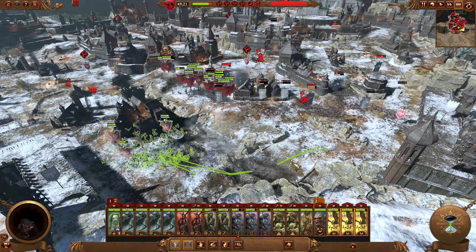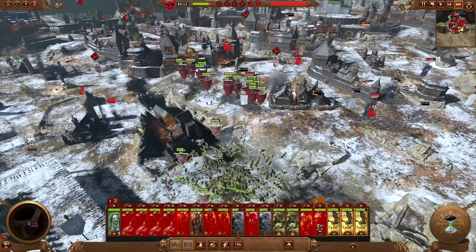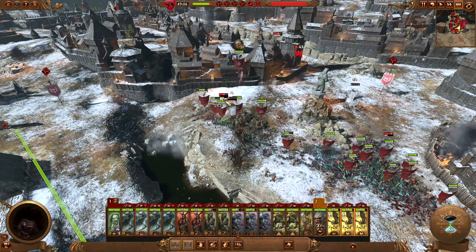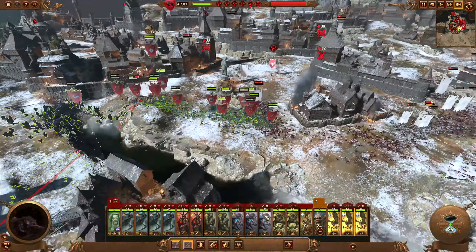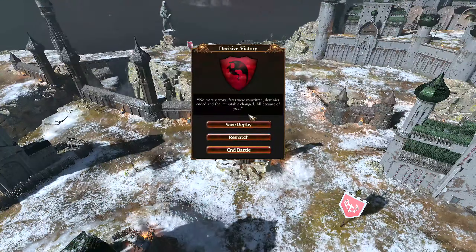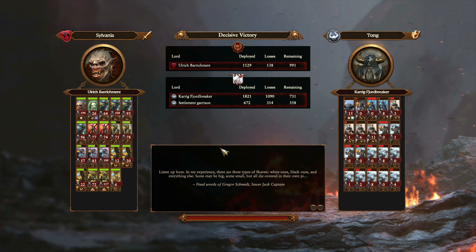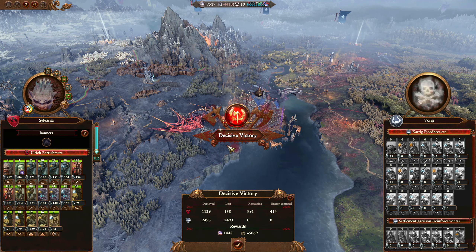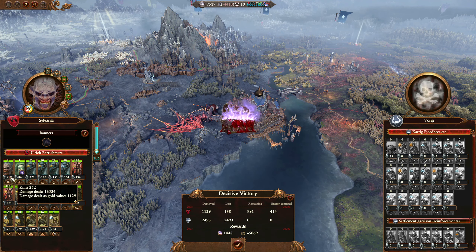Alright, next unit. I might have the bats go in there. Finally — that is job done. So Ulrich, without any offensive spells, almost got like 200 kills in that battle. It says 252 now but in the load screen it was less.